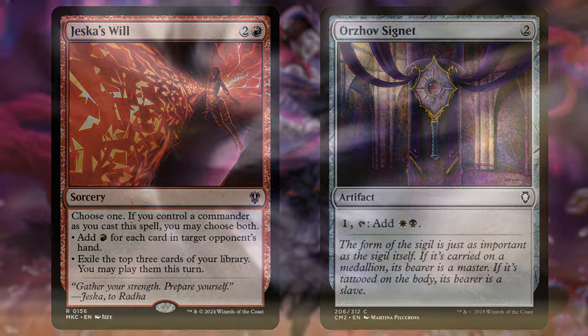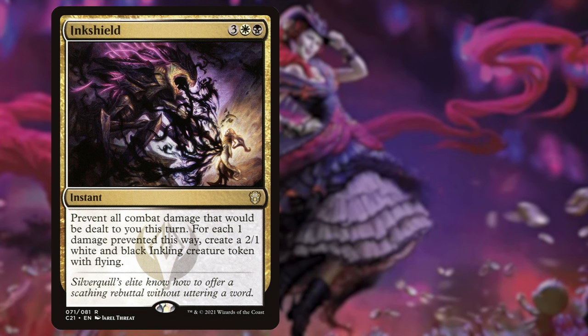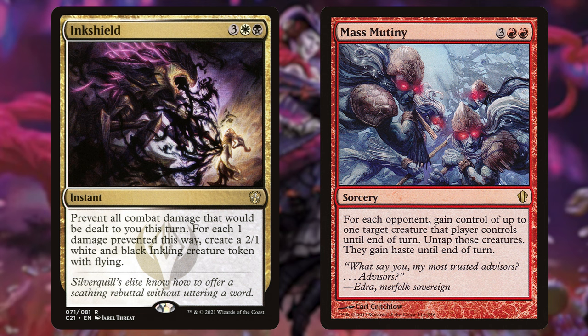Next we have Inkshield for 3 white and black — an instant that prevents all combat damage that would be dealt to you this turn. For each 1 damage prevented this way, create a 2/1 white and black Inkling creature token with flying. This is another potential game finisher — anyone who has seen it played knows how powerful it is. We're replacing Mass Mutiny, the same CMC of 5 at 3 red red, which gains control of up to one target creature from each opponent until end of turn. Inkshield just feels much more powerful than Mass Mutiny in this deck.